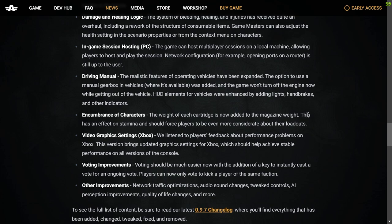Encumbrance of characters: The weight of each cartridge is now added to the magazine's weight, which has an effect on stamina and should force players to be even more considerate about their loadouts. Video graphics settings for Xbox: They've listened to player feedback about performance problems on Xbox. This version brings updated graphics settings for Xbox which should help achieve stable performance on all versions of the console — because we want 60 frames a second.